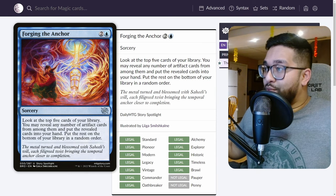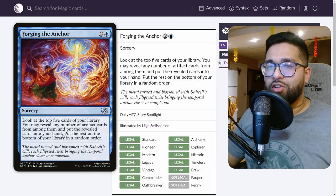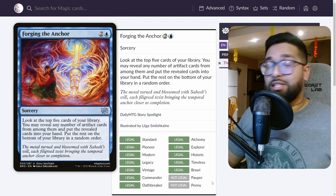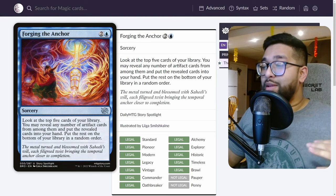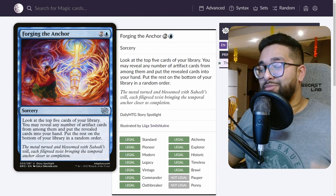My card knowledge is pretty weak so I did not know this card was in The Brothers' War, but essentially it's three mana: look at the top five cards of your library, reveal any number of artifact cards from among them and put them in your hand, then put the rest on the bottom. You can imagine in an Affinity deck this could very much be three mana draw three to four, maybe even five cards - which is absolutely insane.